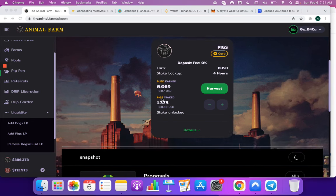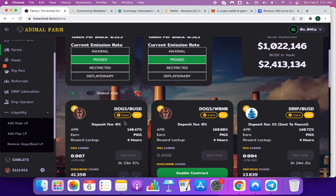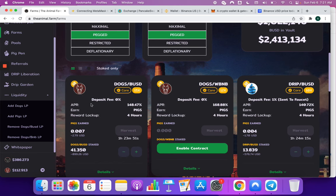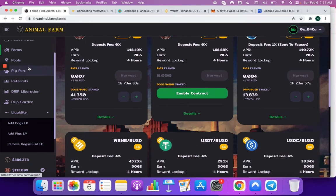My strategy is basically transferring some funds over to dogs and joining this liquidity pool so that I can produce more pigs and more BUSD. My idea is to basically just keep compounding without taking any profits in the next few months — compounding, getting the BUSD rewards, taking them and throwing them into dogs, and just keeping the cycle going. The strategy might change depending on things, but later down the line there could be a possibility of joining other pools like the Drip-BUSD LP.